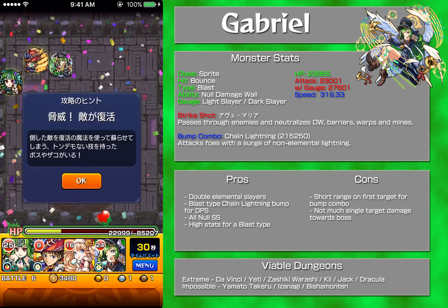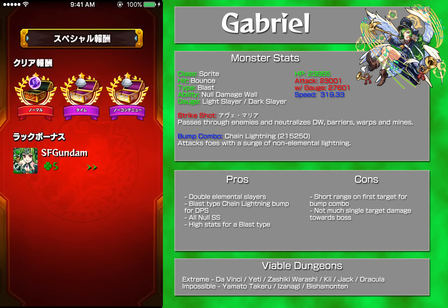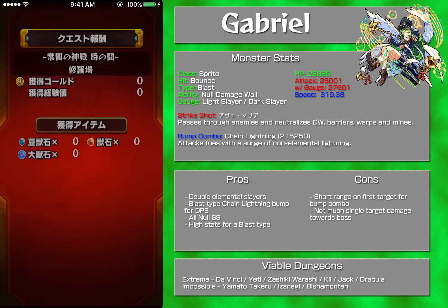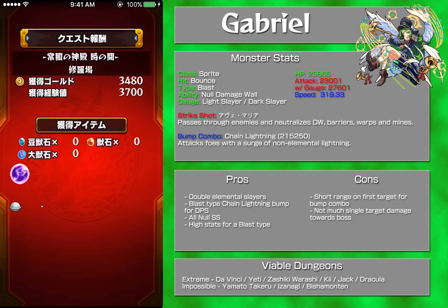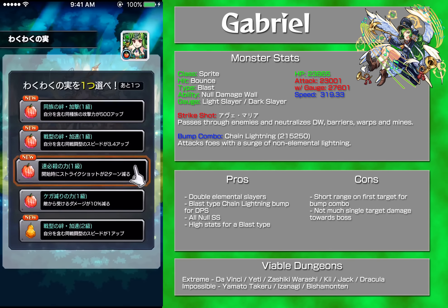Unlike Lucifer, where most of her overpowered stuff is in her barrier ability, Gabrielle does it within her strike shot. Without the barrier being her ability, she gets two slayers, which is really, really awesome. People are rerolling her a lot — buying orbs and all that stuff, just like what Lucifer did last year. But Gabrielle is very, very strong.